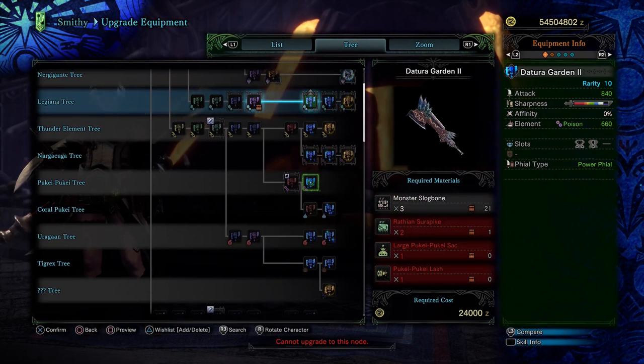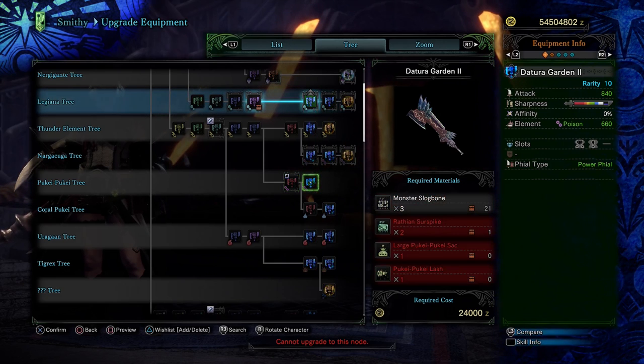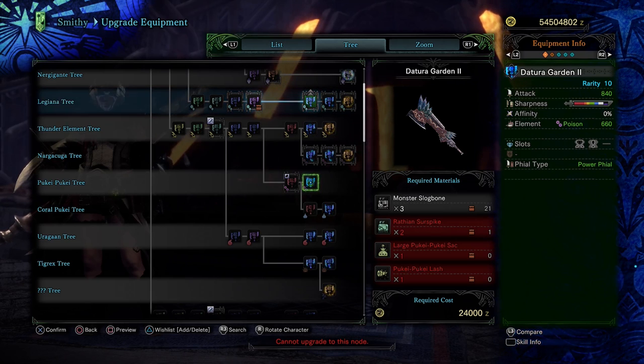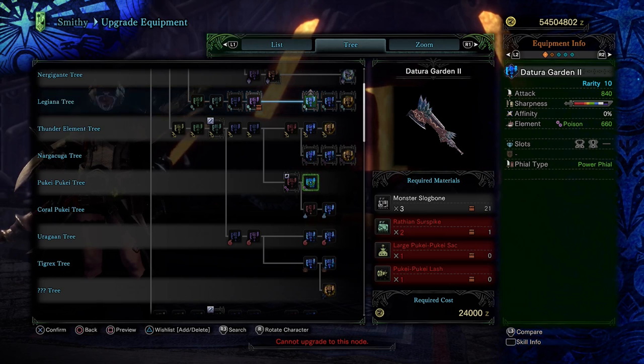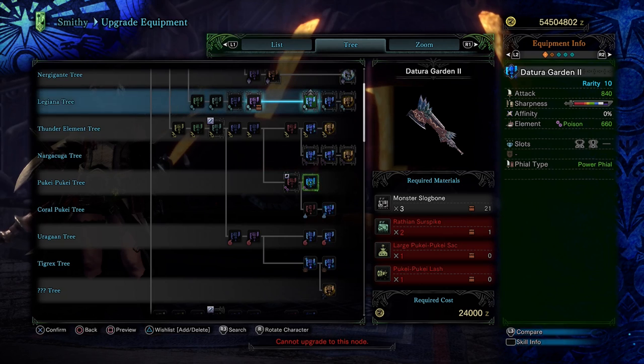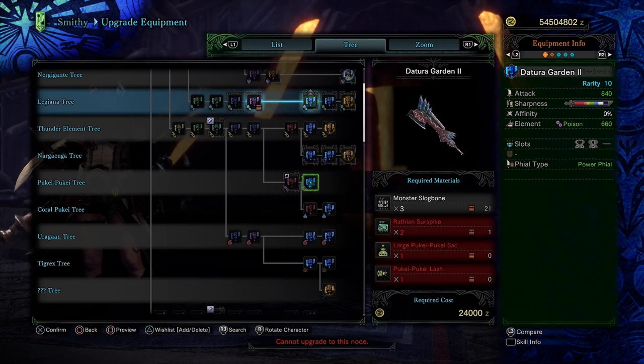The next good option is the Puke Puke Tree. It hits 240 base True Raw while having a lot of poison, plus some nice slots — which is really nice early to mid-game since all the armor has terrible skills. And it has natural purple sharpness. Master Rank Poison deals a lot of damage, and it scales up immediately into Master Rank while your other damage from EFR does not scale until end-endgame. Poison is also better the longer a fight goes on, and fights take a while in Master Rank. You can max out the Puke Puke Tree at Master Rank 2-star quests by farming Master Rank Puke Pukes and Master Rank Rathians.